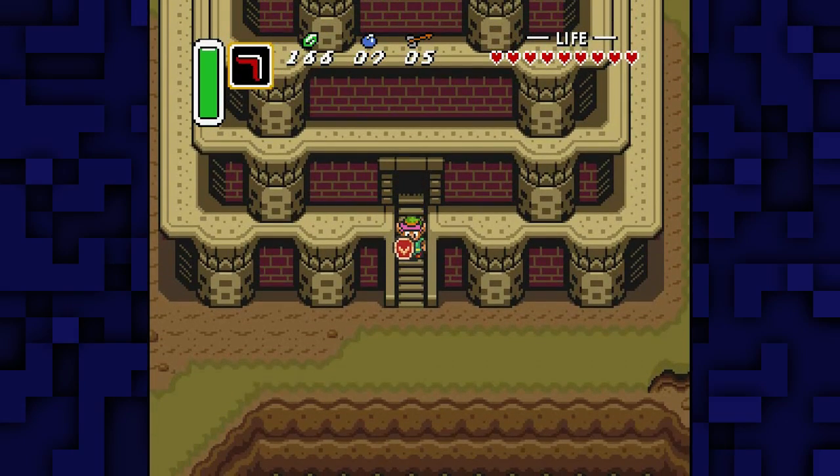Welcome back to Let's Play Link to the Past. Last time we killed off Moldorm and got our third pendant, which means we get to go pull the Master Sword.